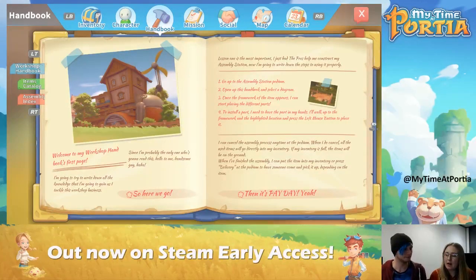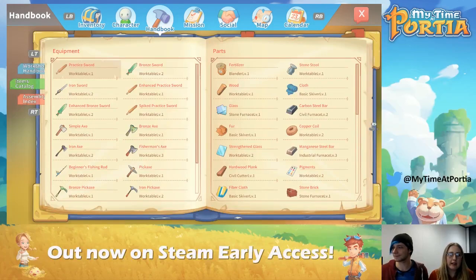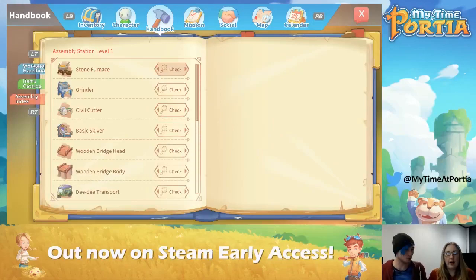The handbook — you get given your handbook at the very beginning. This is basically your go-to guide for everything crafting and building. It will show you everything you can make in the game: food, furniture, weapons, all of that sort of thing. Because your house was looking pretty bare, but you can put furniture in and decorate, and that'll actually improve your stats as well. There'll be different objects you can make that improve stats for your player.